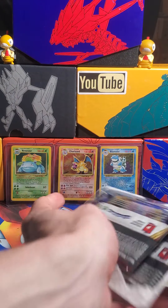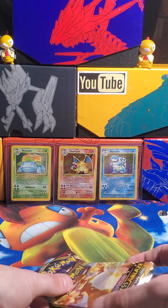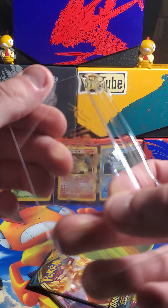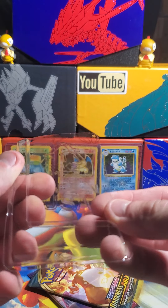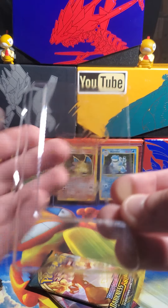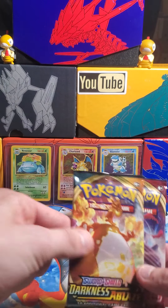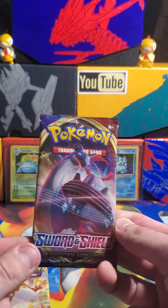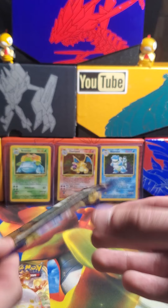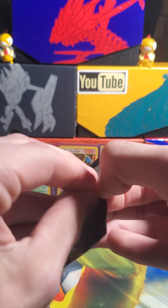We're gonna pop this right off and dump everything out. There's our trash — got a little piece of plastic in there, made in USA. Shout out to Pete. We got our two packs: a Gigantamax Charizard and a Gigantamax Lapras. We're gonna go with the Lapras first and see what we can get.